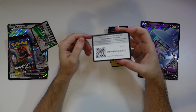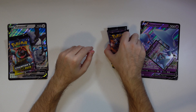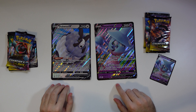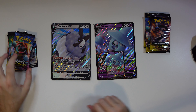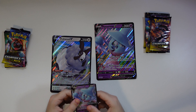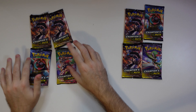All right, here we go. We've got the code card for the Hatterene Box, and the code card for the Double Box. Then we've got the big heavyweights — being very careful not to mix these packs up. We've got the Hatterene V promo and then the Double V promo. And then the Hatterene V normal promo and the Double V normal promo. If we're going off which one's worth more right now, they're basically the same. So let's call this round a tie. And here we have the four packs for the Hatterene and the four packs for the Double.